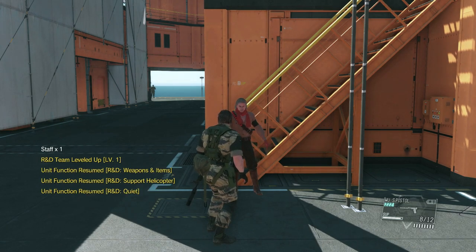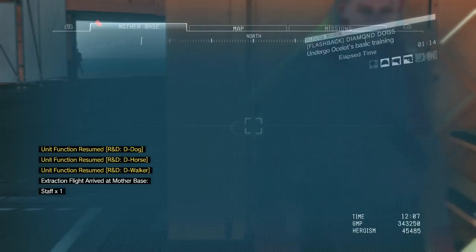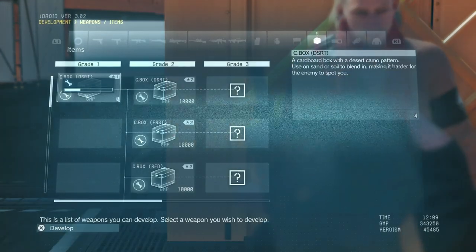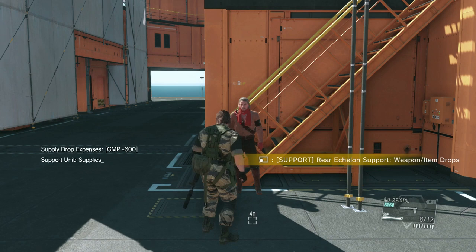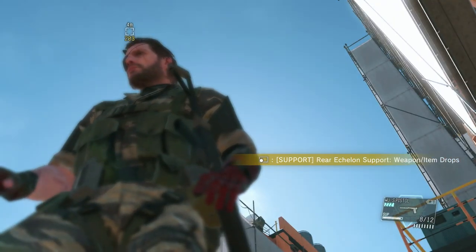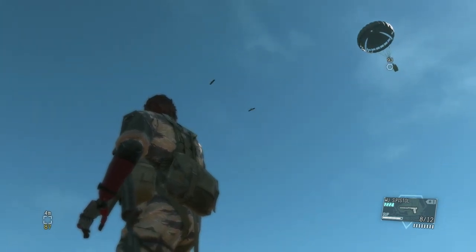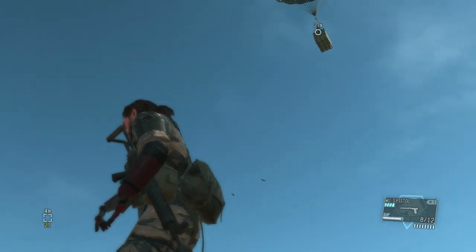We're getting a whole lot of R&D level upgrades now. We select the cardboard box to create it, and we want to create a supply drop right where it gives it to you so it's as quick as possible. We're just waiting for the supply drop to arrive — there it is coming in by parachute. It's kind of funny that we're on Mother Base and they're parachuting it in instead of someone just driving it over.